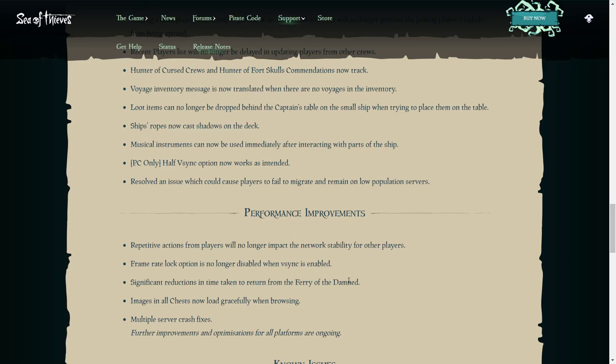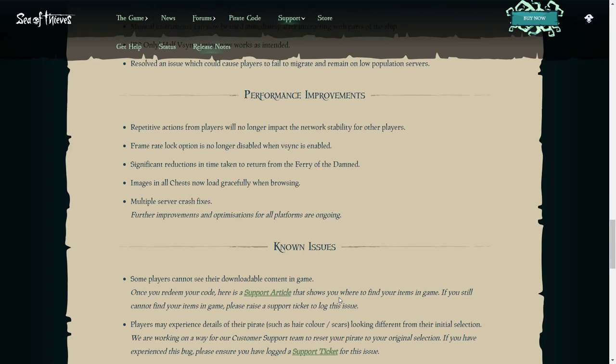There's been a significant reduction in time taken to return from the Ferry of the Damned — pretty awesome, it does take quite a while and you want to get back into action. Images in all chests now load gracefully when browsing. And as with every single update, multiple server crash fixes — they say as time goes on there will still be more improvements and optimizations for the game.